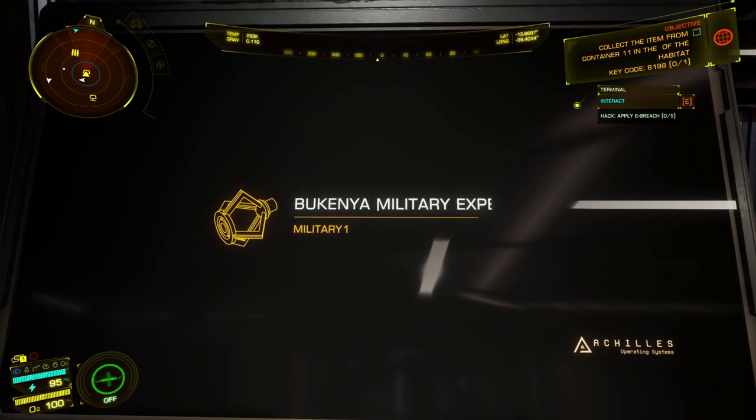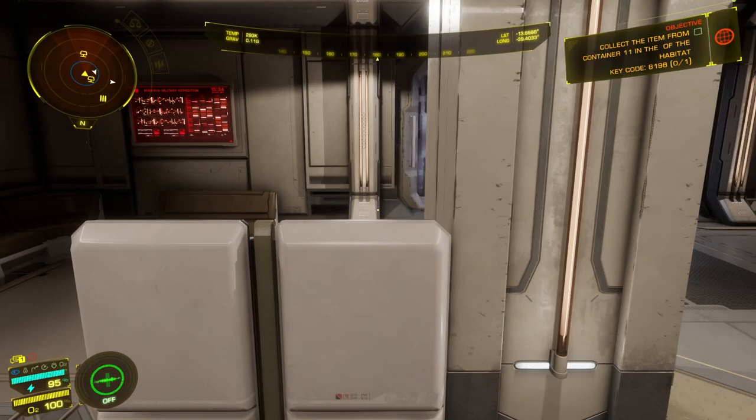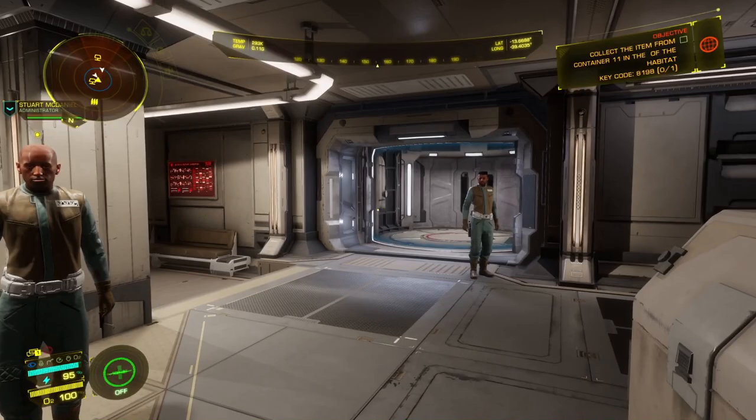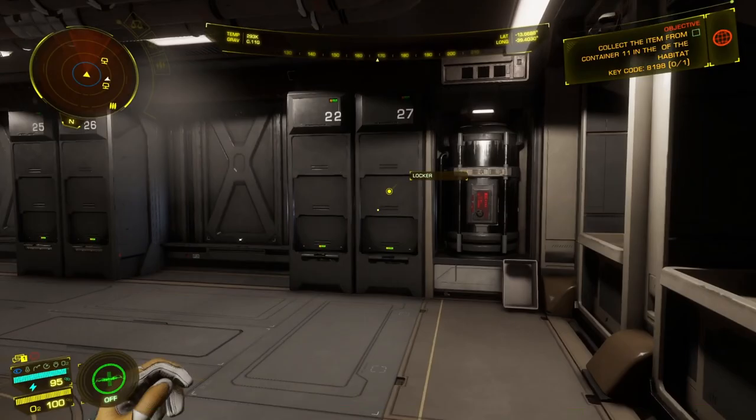Now you can leave. The one thing I don't like is that the icon shows where the container is, but if you're not facing it you won't really know — it doesn't appear on your radar or give you a little arrow. So once you have it tagged, just spin around until you see where it is. If you're going to be Space Robin Hood, I highly recommend you scout out these areas first — there are two guys here right now, so make sure nobody is around once you start trying to steal.